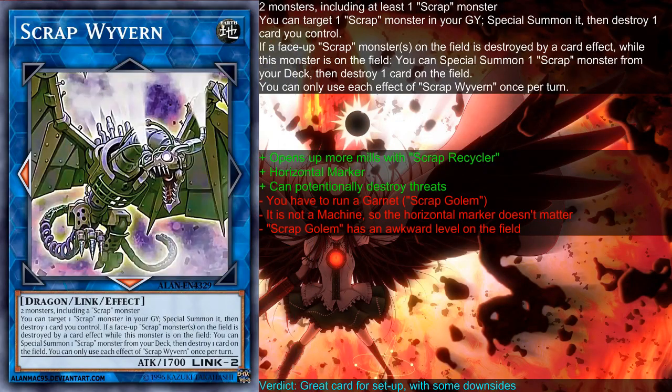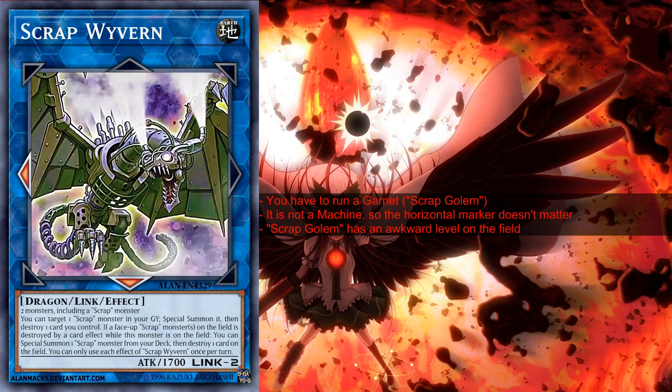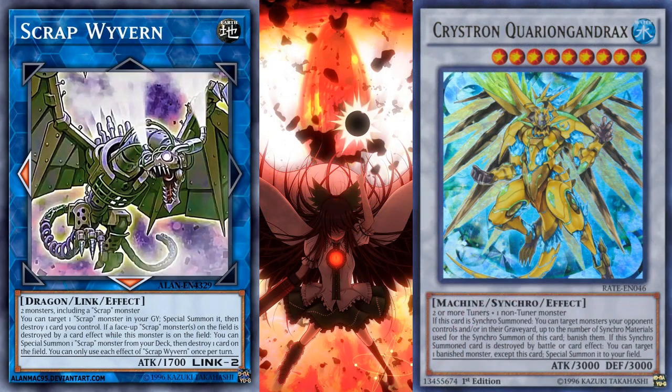However, you have to not forget the downsides, because those downsides are so important to remember: that you have to run a garnet, that you are not able to resummon it easily, and that Scrap Golem has a very awkward level on the field. Even thinking about those negatives, this card is not bad and you should probably run it in Crystron. That will be my final verdict on Scrap Wyvern — a card that is definitely worth one space in the Extra Deck. I wouldn't run it more than once, because you only want to run one Golem; the more Wyverns you play, the more Golems you have to play.